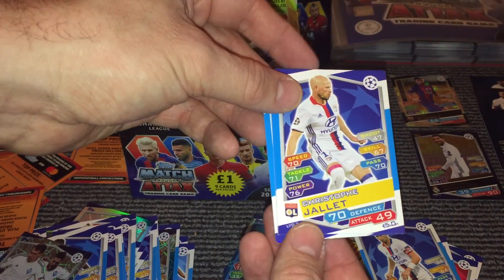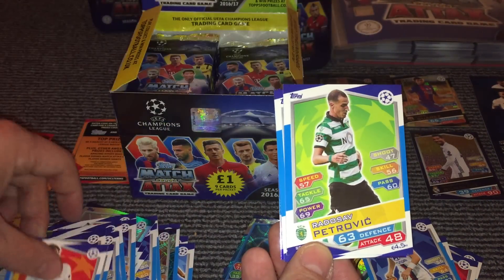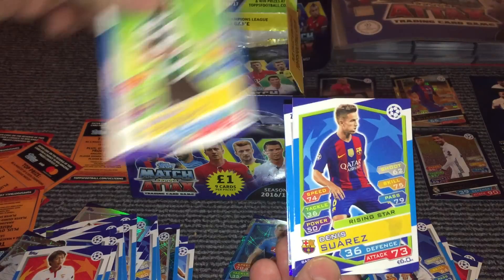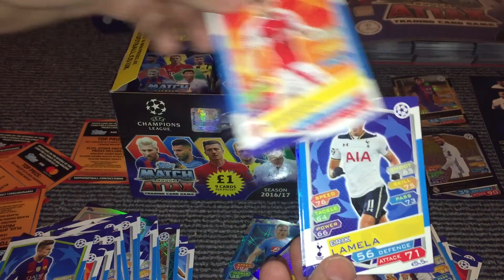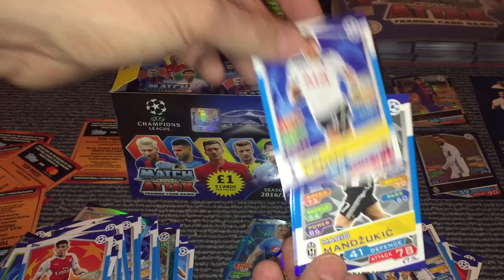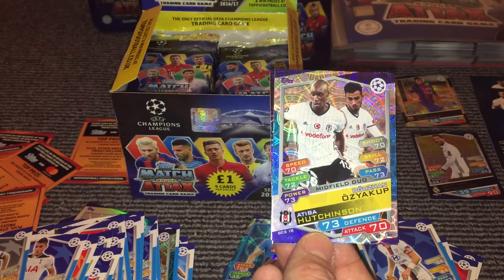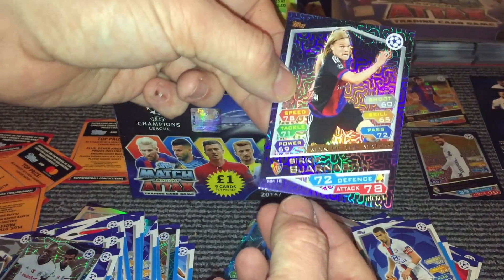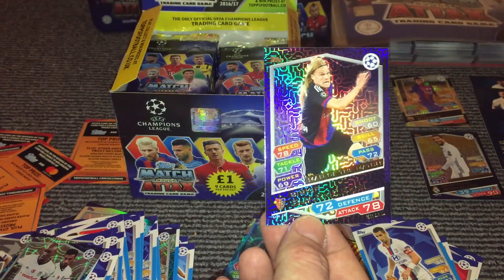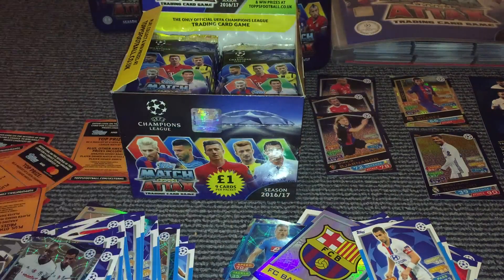And then we have Jalais, Kiyotaki, Petrovic, Suarez, Gabriel, Lamela, Mandzukic, Hitch, Lazy Cup, and Hutchinson. And then we have a Man of the Match card there for Bjarnason, so that's three Man of the Match cards now.